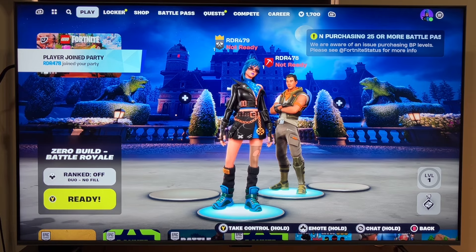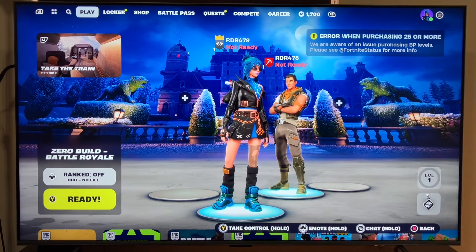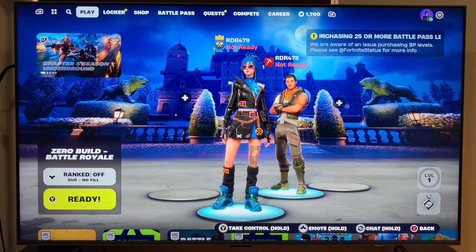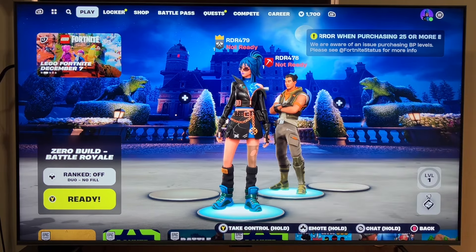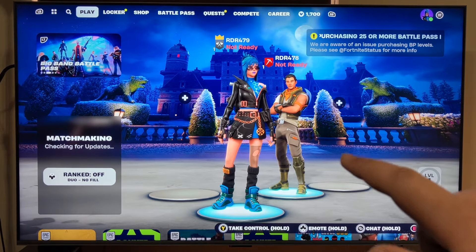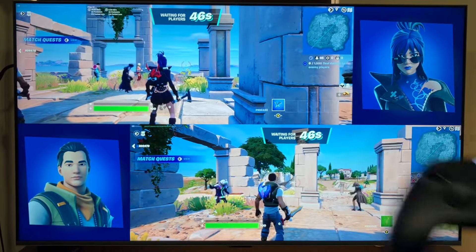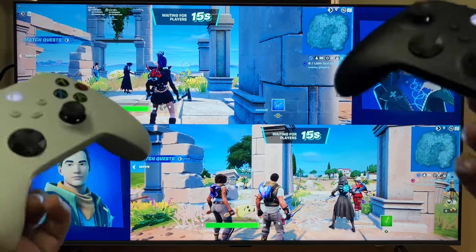We are officially inside the game with two players — main account and the second account. If the second player wants to change their outfit or settings, press and hold Y from the secondary controller where it says 'Take control.' But to start the match, just pick up the main controller and press Y — that will ready up both players. Enjoy!